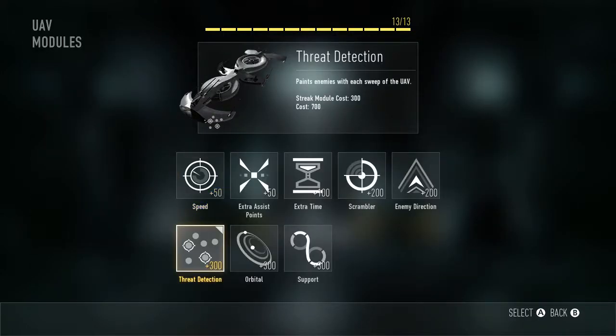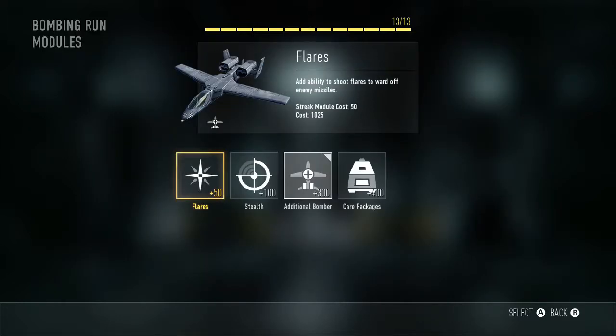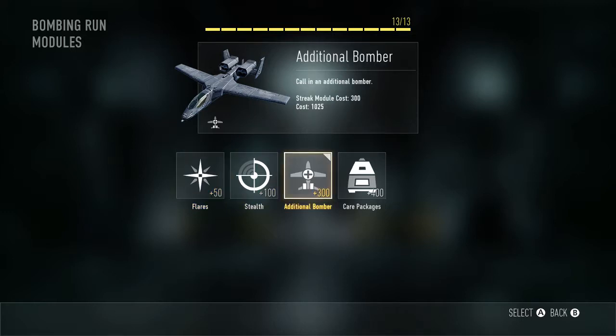For my scorestreak setup, on my UAV I have Threat Detection, which basically lets you see people through walls — really really helpful in multiplayer. For the Bombing Run I have Additional Bombers, just in case I want to double up the kills. If they're in their spawn and I kill them once, the second bomber comes back and I can mow them down again. My best with that is about eight kills in one Bombing Run.